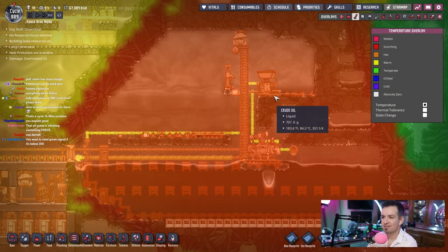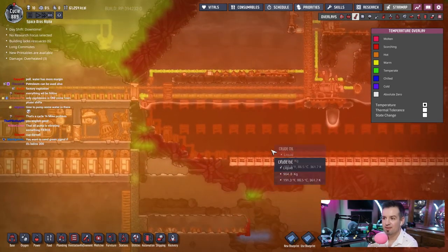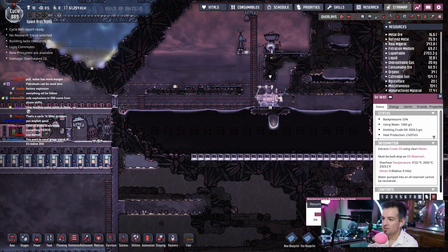Someone complained about heat in the suit. I thought the suit's supposed to make them fine with heat. God, it's so hot in this room. Turn this thing off, guys. I already told them to disable the building. Maybe I misclicked it or something.